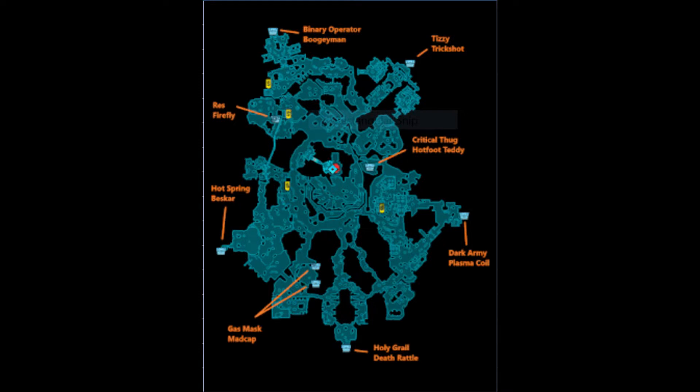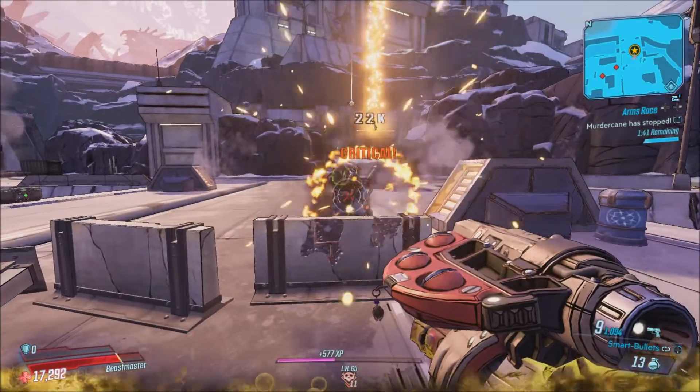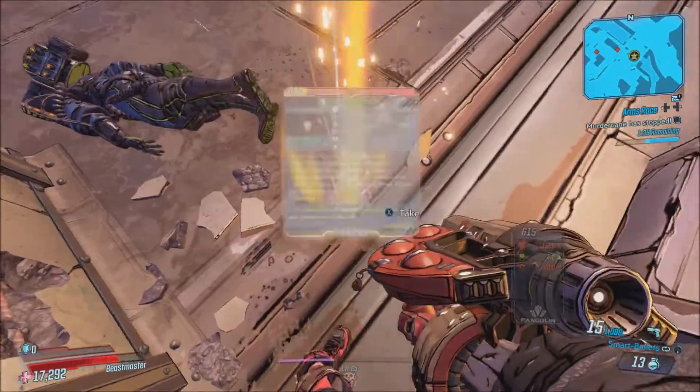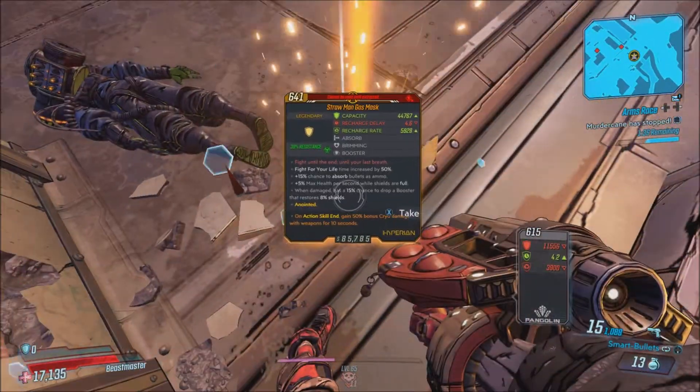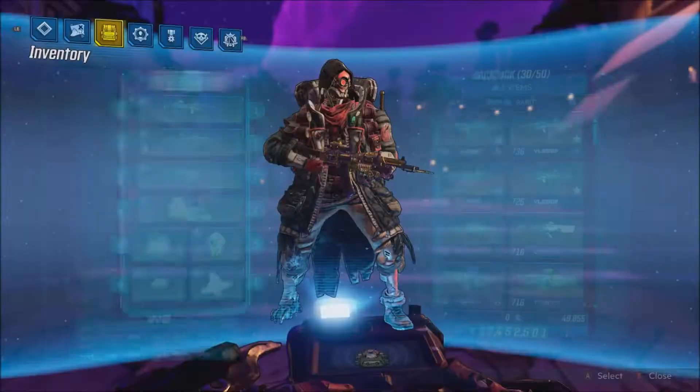You have to go into Arms Race in order to get this shield to drop. You can get it from a chest on the left side — there are actually 2 chests — it's the one with the Mad Cap, right below the Hot Spring Best Car chest, right above the Holy Grail and the Death Rattle chest. You can also get it as a World Drop within Arms Race and from the final boss. I got mine as a World Drop from just a random enemy.